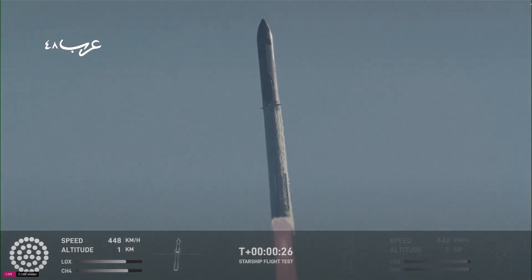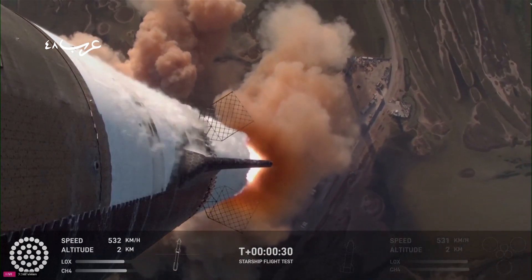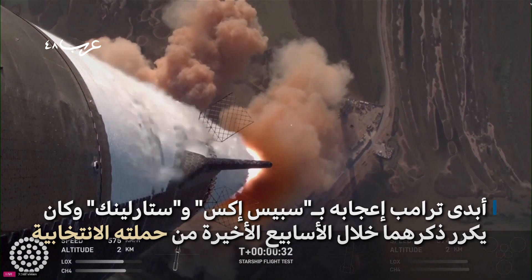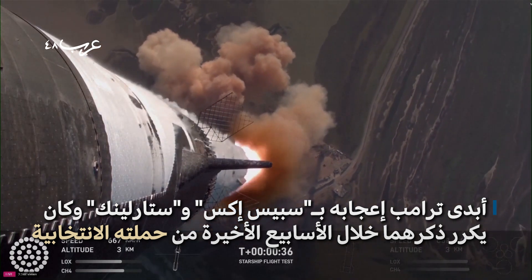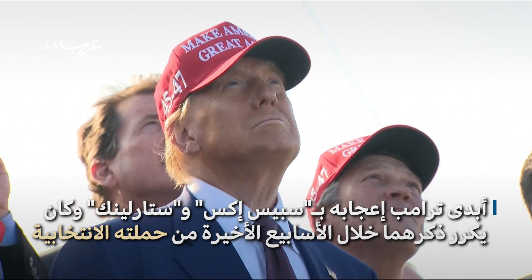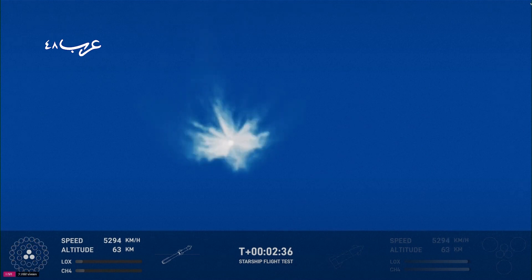Vehicle is pitching downrange. Booster Raptor chamber pressure nominal. And we heard the tower is go for catch. The return flag is set to true.